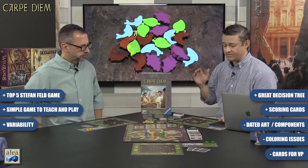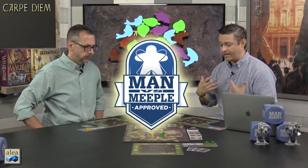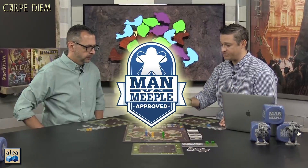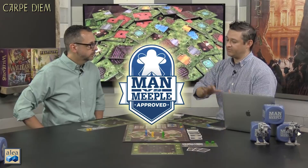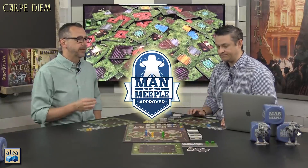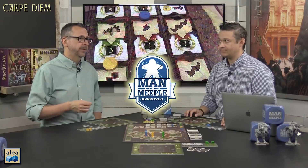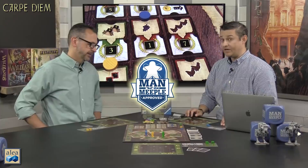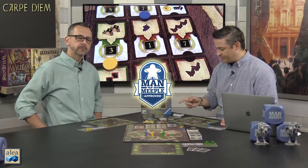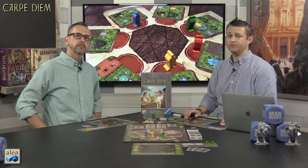To be clear: the gameplay is wonderful and this is probably going to hit both of our top ten lists this year. I don't love the graphic design or the components, but the gameplay is brilliant. Despite the graphic design issues, like many other games, the gameplay is absolutely there. If you're at Essen, go get this one. Carpe Diem from Aaliyah Ravensburger, two to four players, 60 minutes or less — a very fast-paced game. If you have any questions, leave them in the comments below, subscribe, follow us on Twitter and Facebook, and we'll catch you next time.